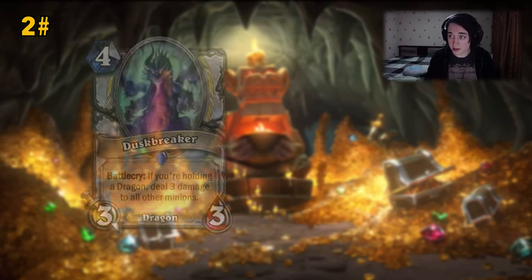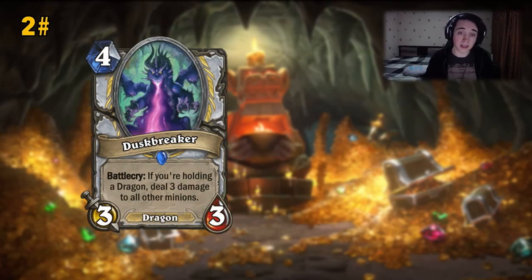The next card, number 2, and we are nearing the end of the list. It is the Duskbreaker. Most people put this at the first spot, I think. And this is a very insane card — it's a 4-mana Hellfire on a stick and it has the Dragon tag.